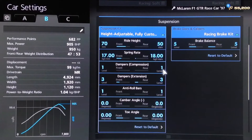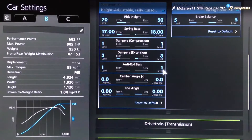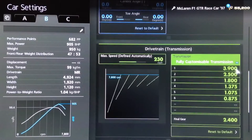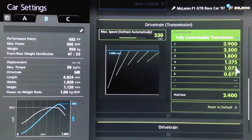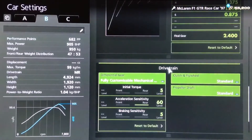Dampers for compression on 1, extension 3, anti-roll to 1, with neutral camber and toe. For the gearbox, an auto setting of 230. Then for the individual gears, we've got 3.9, 2.5, 1.8, 13.75, 10.75, and 8.75, with a final drive of 2.4.